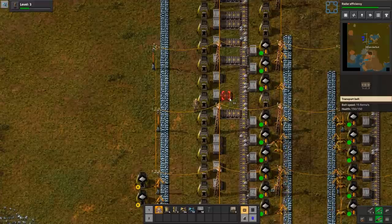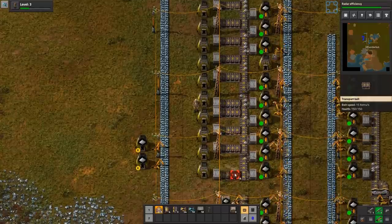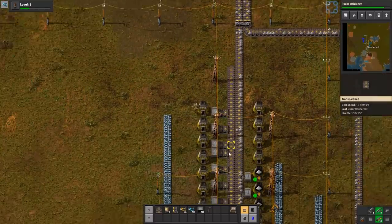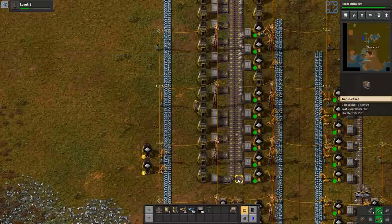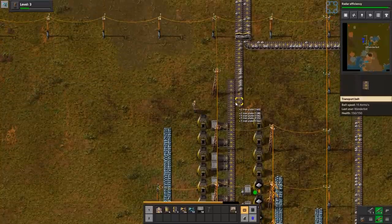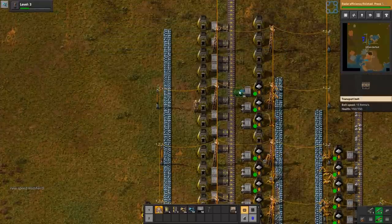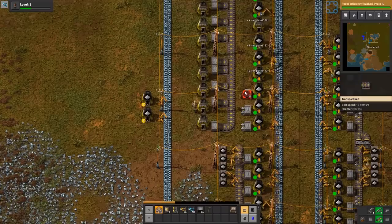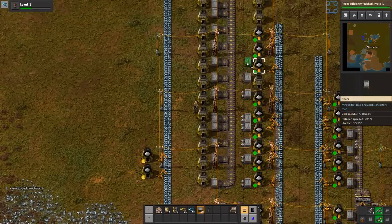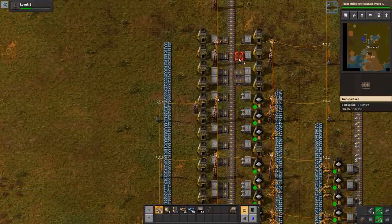We might want to have like two lines coming out of this. I wonder if that would actually help with backup. If I put it here, that'll be right smack dab in the middle. Then I'll get my belts. OCD Fever Dream Simulator 2020. You gotta do it. That's much nicer looking.